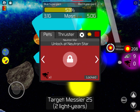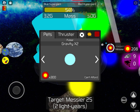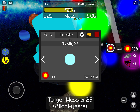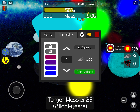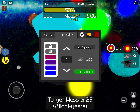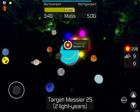I'm saving up for the pulsar — I can't afford it yet. I unlocked it but I can't afford it. The thruster cost a hundred cores, which is annoying. I've got my solar system, guys — let's talk about the moons.